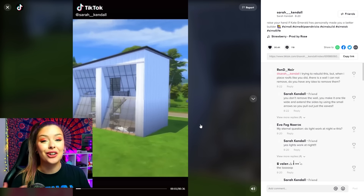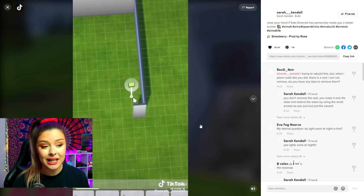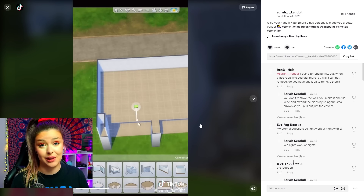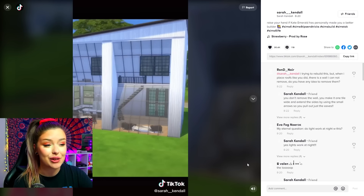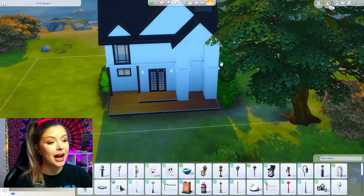We're gonna start here with Sarah Kendall and do this window hack. It looks fairly easy and the payoff is beautiful. Also this can be done with Sims 4 base game. We're gonna be manipulating roof pieces here and I'm gonna do it for like a small piece of my house.